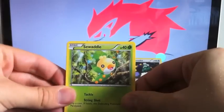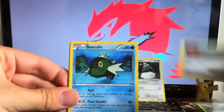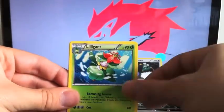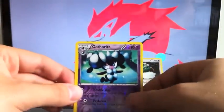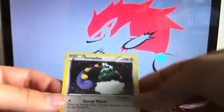Last pack of today. We got Sewaddle, Klinklang, Ferroseed, Basculin, Purloin, Sigilyph, Lilligant, Drillbur, a reverse holo Krokorok, and Scolipede. Not the best, but we did get the one holo, which is amazing.